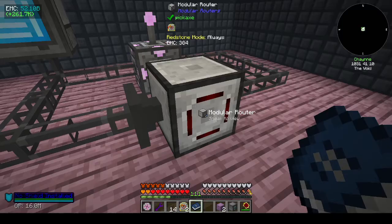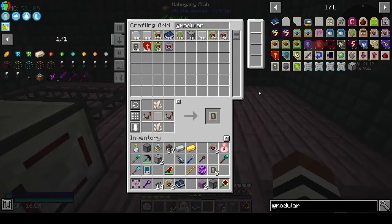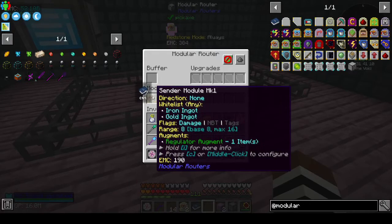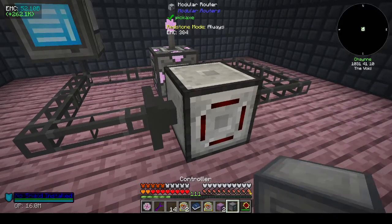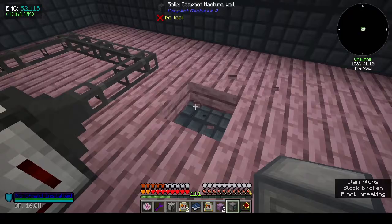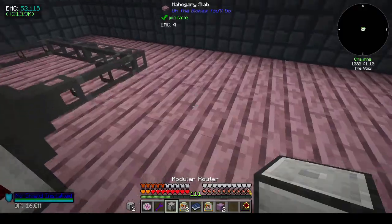Whitelist. There is a linking tool, control G. Is there a linking tool? No it does not like it. So that's coming in. I need the other modular router. Oh no, why did I take that out? I didn't need to take it out.